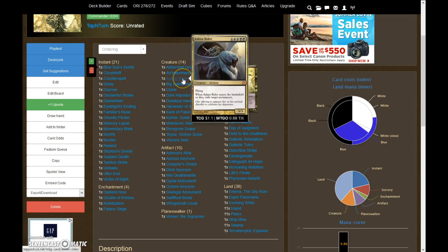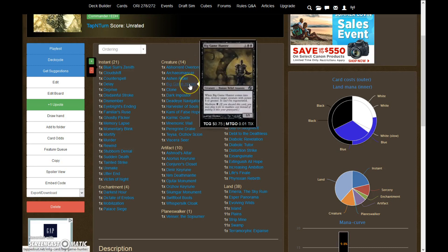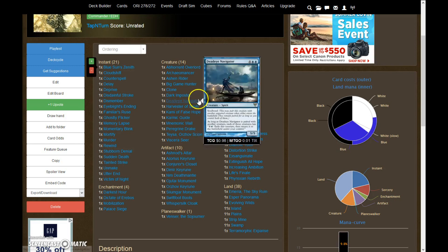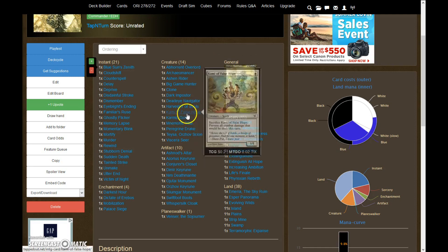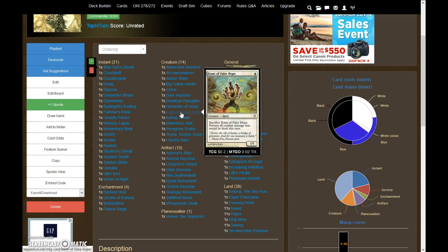Or you can flicker your Ashen Rider to exile their permanents, flicker Abhorrent Overlord to get tons of tokens, or flicker Big Game Hunter to kill things. A nice play I like is having Deadeye out, pairing him with Karmic Guide, sacrificing Karmic Guide at the end of their turn so they can't do any damage to you, then on their turn flicker Karmic Guide back and keep doing it again to lock down their combat step.